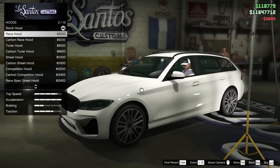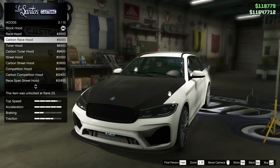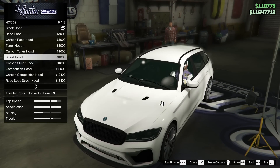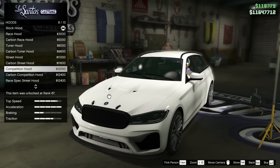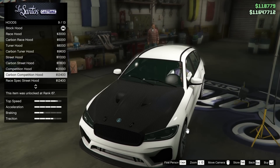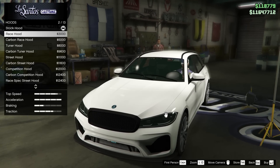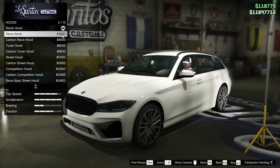For the hood, we can go for the race hood which just adds a bit of a bulge. We've also got the tuner hood which adds these sort of almost-vents. We got the street hood, the competition hood, the carbon competition hood, and the race spec hood and race spec tuner hood — oh my God, these are aggressive. Let's go for the race hood. Nothing too crazy, just a little more aggression.